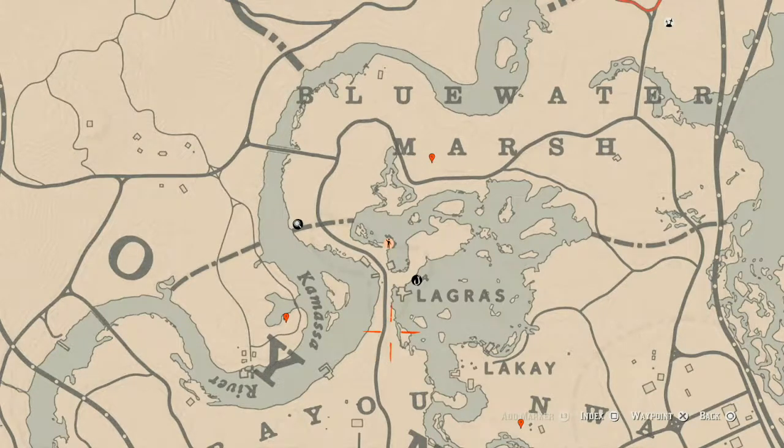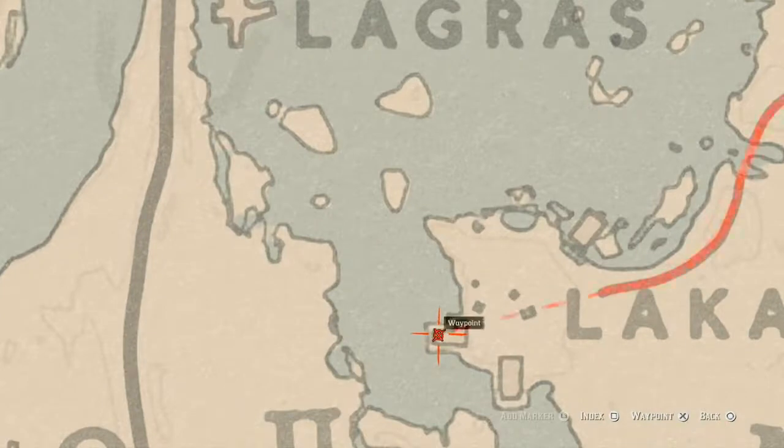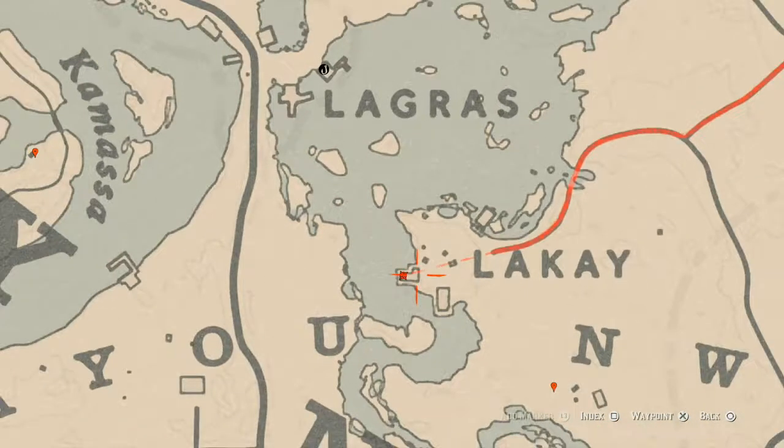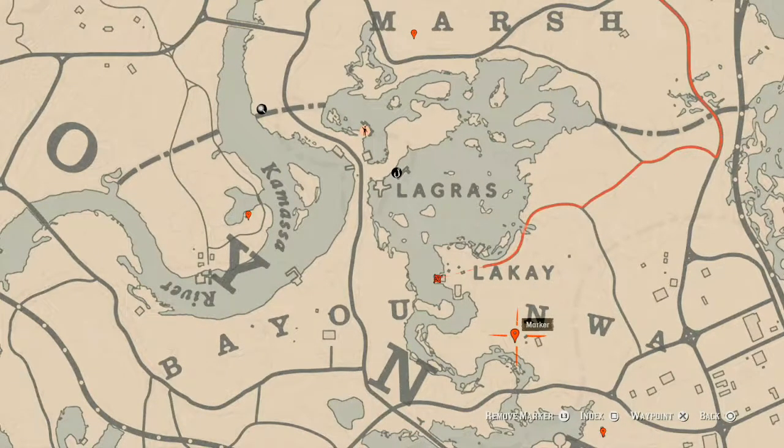There's also a family heirloom right here at this location. This family heirloom is a goat hairbrush right inside the L-shaped shack, at the back on a bench — you will find a goat hairbrush, which is a family heirloom. Let's go to the next marker right by the N in 'NWA' — this is an egret egg. It's in a tree; shoot it down with a varmint rifle or a bow using a small game arrow.